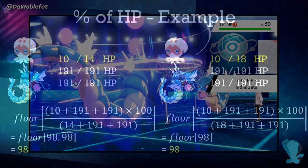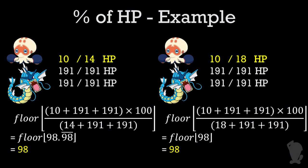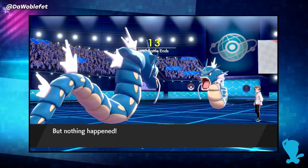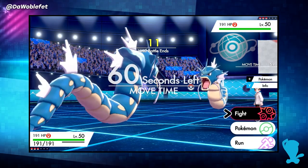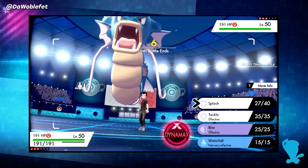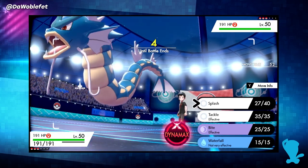392 divided by 396 ordinarily comes out to be 98.98% repeating. However, after I speed through Gyarados using Splash a dozen times or so, you can see that the match results in a tie. This is because all the game does is multiply by 100, then it ignores any remainder that might still be hanging around.